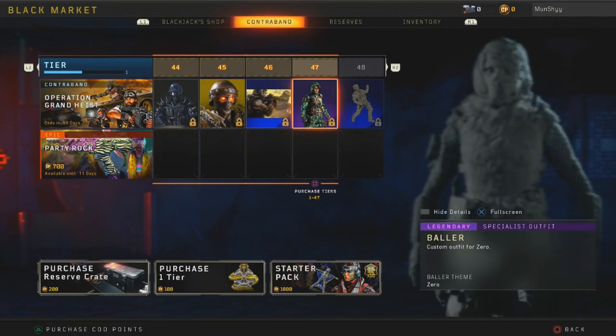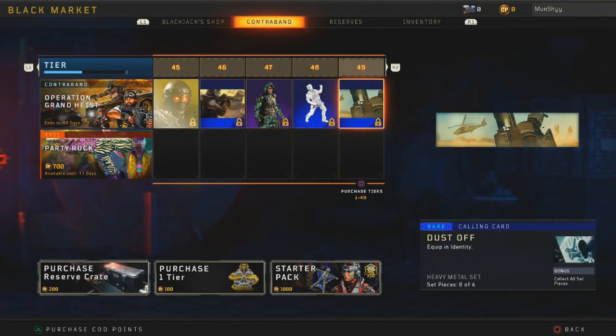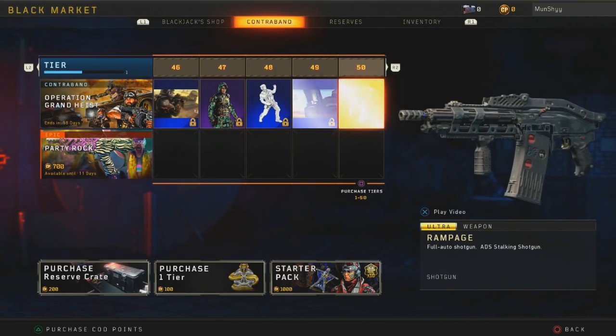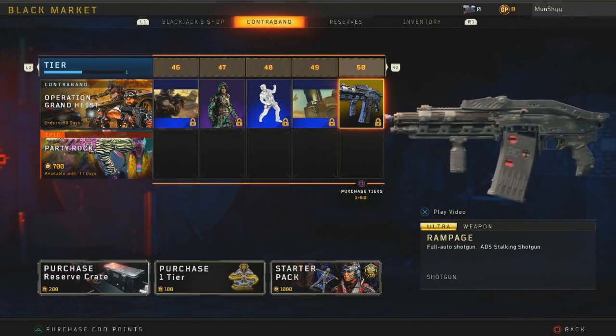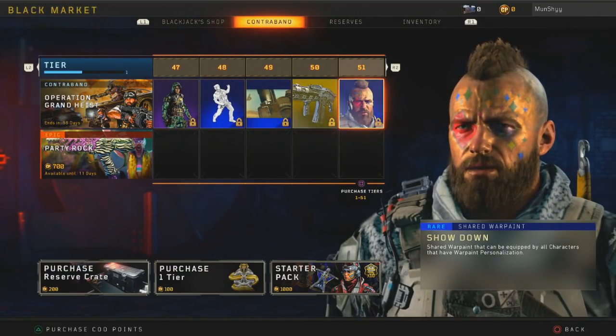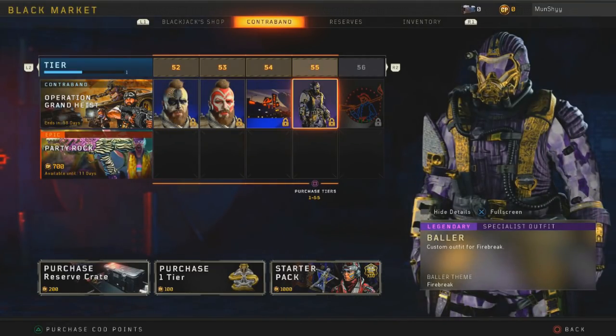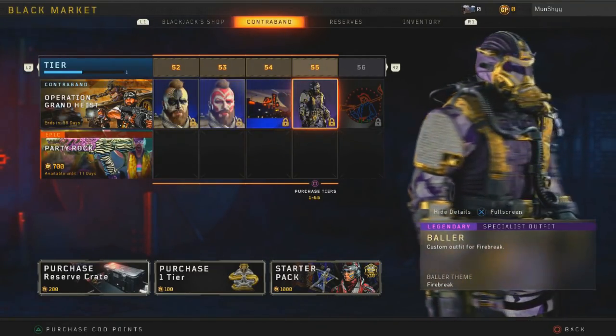You get a new outfit for Zero which is part of the Baller theme — it's basically green and it's pretty damn nice. These outfits are really good. At tier 50 you do get the Rampage fully-auto shotgun, which is basically like the SPAS-12 off of BO1. There are a bunch of face paints for Ruin as you can see, and then at tier 55 — wow, this looks amazing.